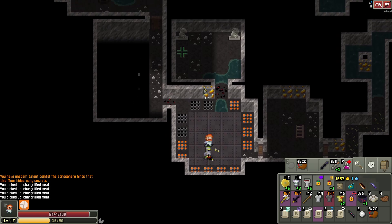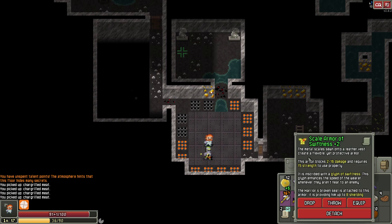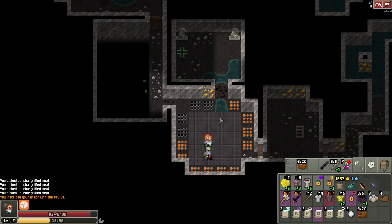Plus three armor — already better. This is three to twenty-five damage; the old one was two to sixteen. So yeah, much better. Let's try inscribing, see what happens. Glyph of Thorns — harms attackers. Not as good as swiftness for what we were doing, but still pretty good.